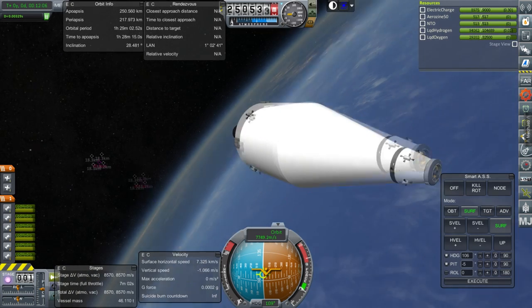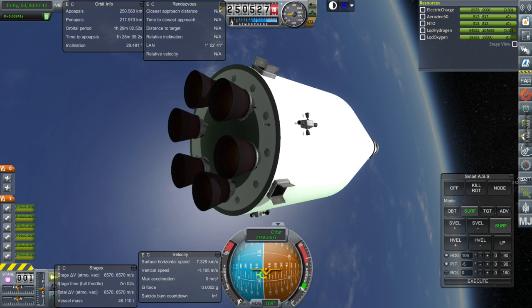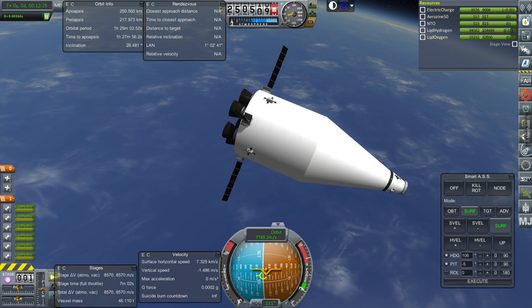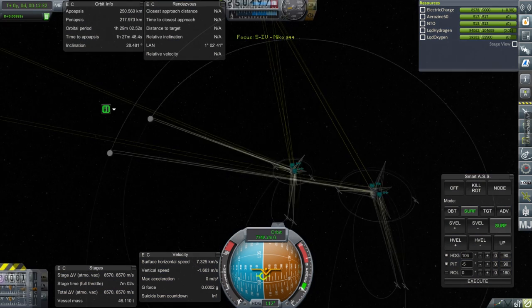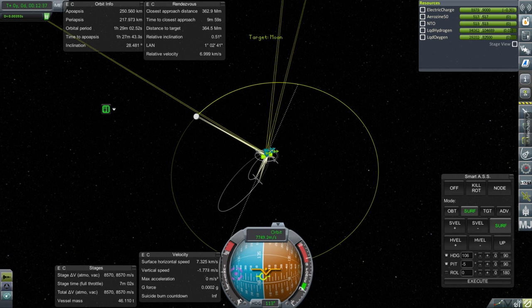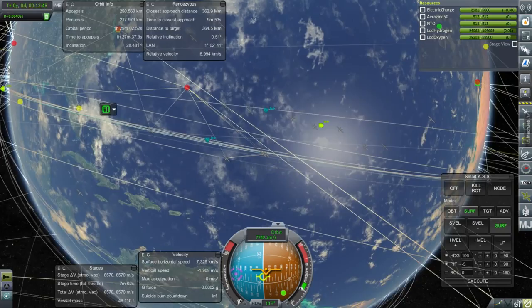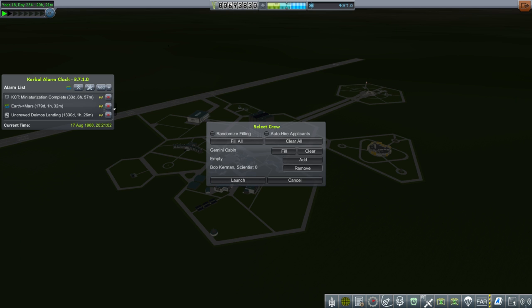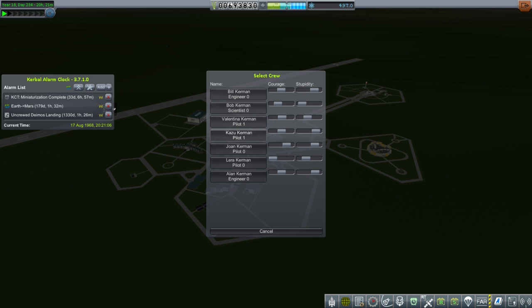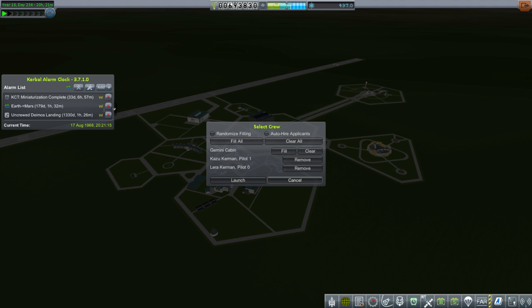Let's get the docking port sorted — it says locked, I hope it'll allow us to dock. Let's get our solar panels out and get this all set. We'll not watch for boil-off. What is our actual inclination? 0.51 with respect to the moon — we were at 0.25 the whole time and then near the end it started going a bit bad. Okay — we are ready to launch the other part of the mission: experienced pilot Kazoo Kerman and novice pilot Lara Kerman.